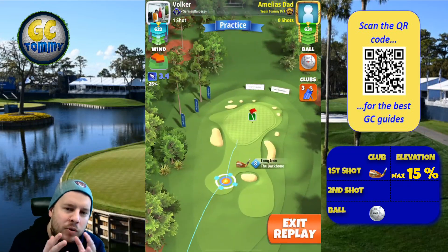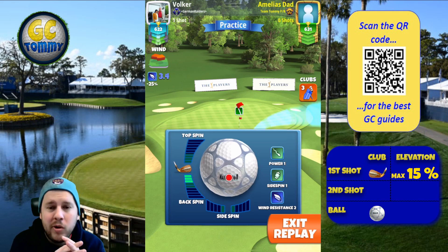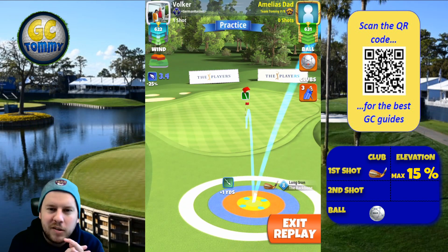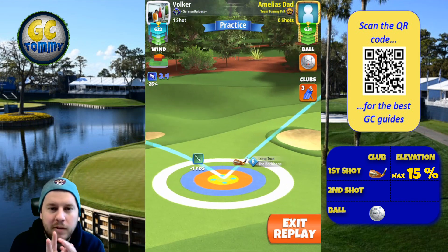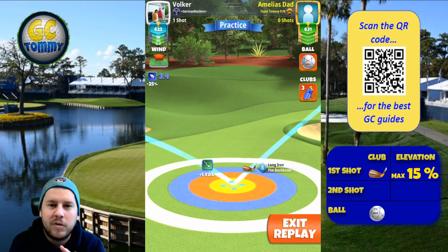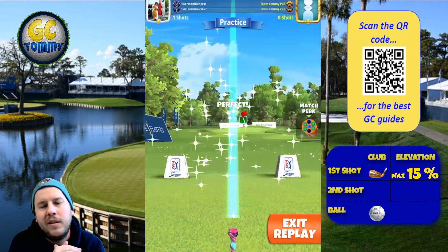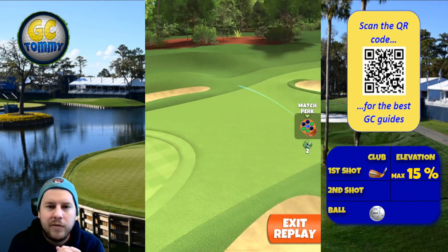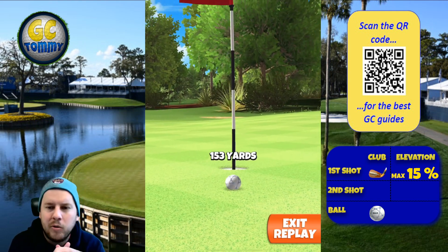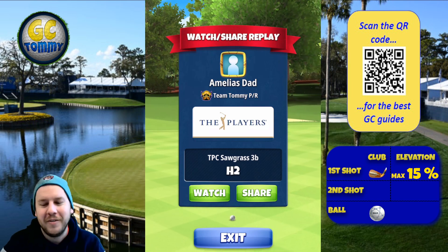Hole number two — you'll notice the common theme for the par 3s in this playthrough: due to not having a good long iron with a good ball guideline, we have to guess the rollout every time. I'm adding three backspin, leaving the ball guideline short, not entirely sure if I'll come in too hot or too slow. Worst case scenario is a birdie. Max plus 15 was the adjustment used.